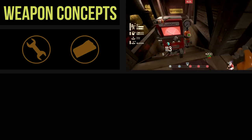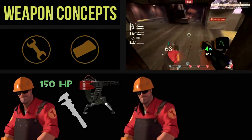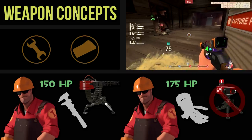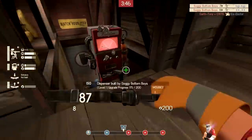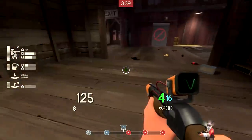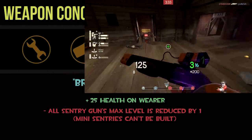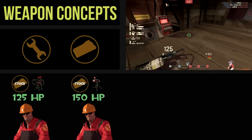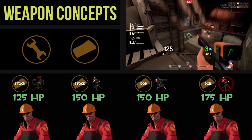For example, the way it would work: if the engineer is using a wrench, he will have 150 base health, but his sentry gun can only be upgraded to level 2. And if he were to use the gunslinger, he will have 175 base health, but he will not be able to build a mini sentry. The Brawn Overbrains PDA will promote a lot more diversity for battle engineers — they can choose to have 125 health with a level 3 sentry, 150 health with a mini sentry, 150 health with a level 2 sentry, or 175 health with no sentry and rely solely on their shotgun.